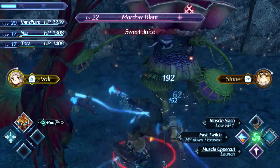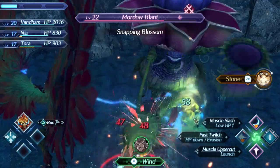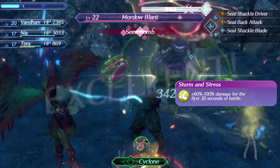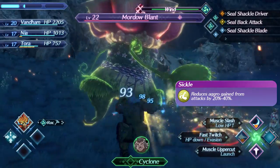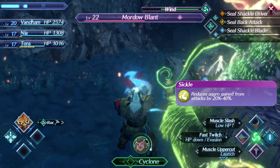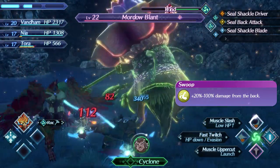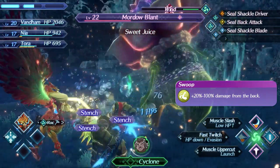I would describe Rock as a situationally good attacker who is really good against regular enemies, but not so much in longer battles. This is made apparent right away by his first battle skill, Storm and Stress: increased damage for the first 30 seconds of a battle. Second, he has Sickle to reduce aggro gain from all of his attacks. Good, but he's also not the strongest attacker after those first 30 seconds, so it's not all that helpful. And then his last skill, Swoop, increases damage dealt from behind. At level 1, the effect is very slight, so I don't always take full advantage of it.